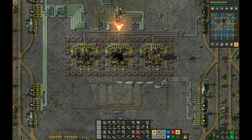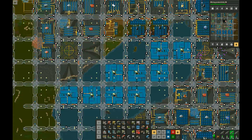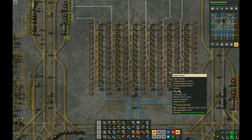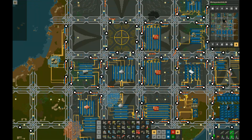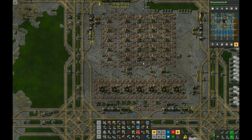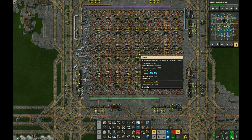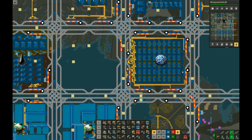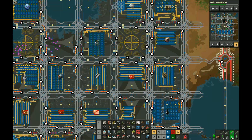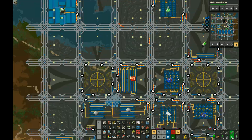Let's continue with a brief overview of a few other parts of the base. The factory is entirely nuclear powered. All of these nuclear reactors are built on landfill over water. This is a red circuit factory. Iron smelter, which is built next to the iron patch. Bricks. Low density structures. An oil processing block. Labs — there are two lab blocks like this. Rails, which is one of the higher production blocks. Blue circuits.